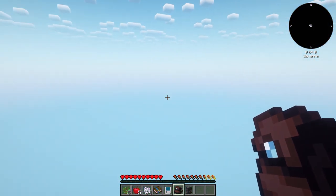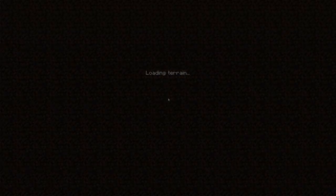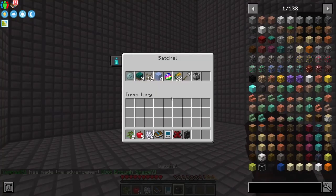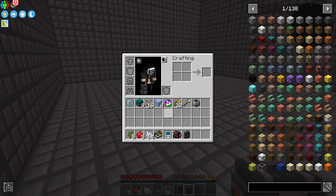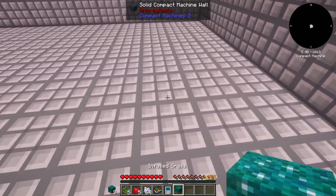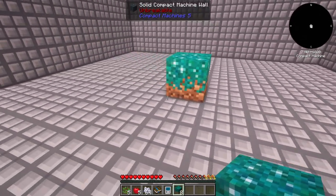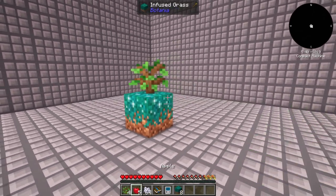We're going with the compact sky island because it's going to be challenging. This is our starting point and we have a compact machine — the giant one. Let's get into it. We need one of those; let's put it right in the middle.